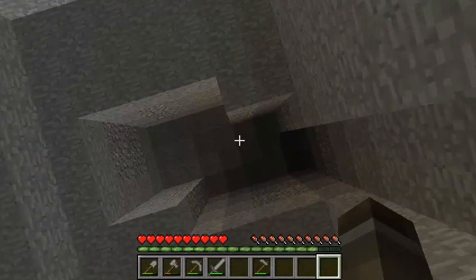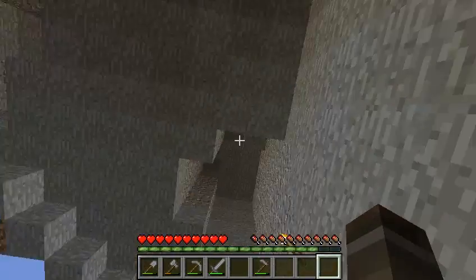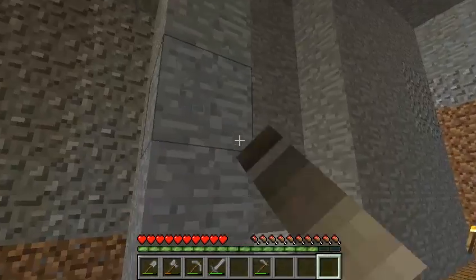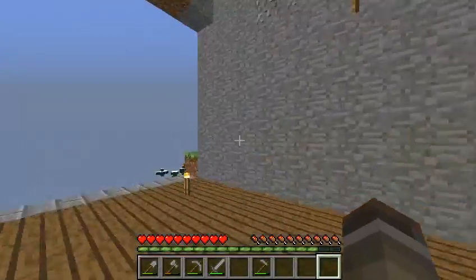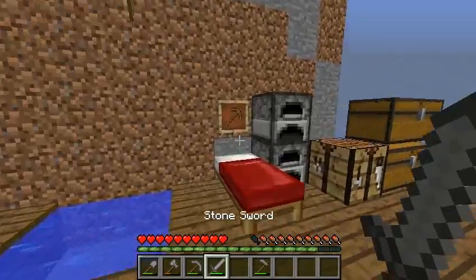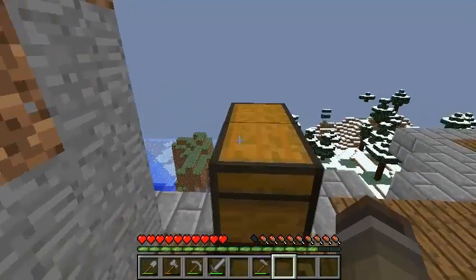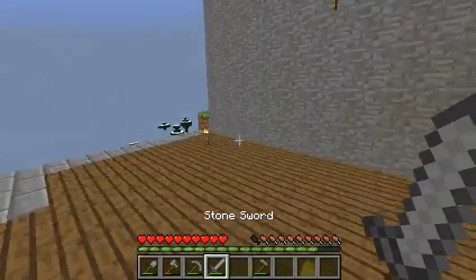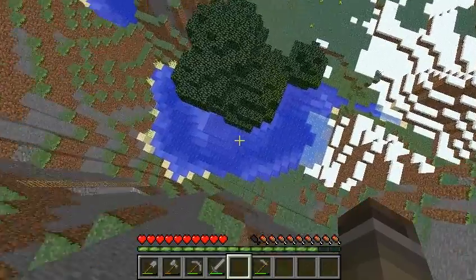I'm probably going to try to raise the roof that high, like along the entire way. What I'll have to do is go up about four blocks here, start digging right here, take down these layers and then take down the rest of the layers, which isn't too difficult to do. I'm going to put these items away. And if you look at my sword, I haven't had to kill anything besides sheep, so I've had it pretty easy.